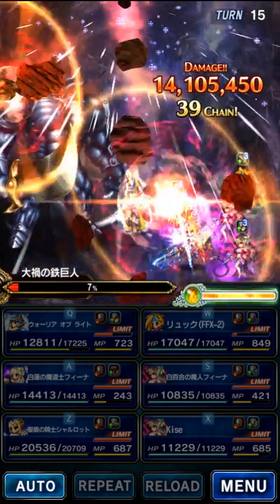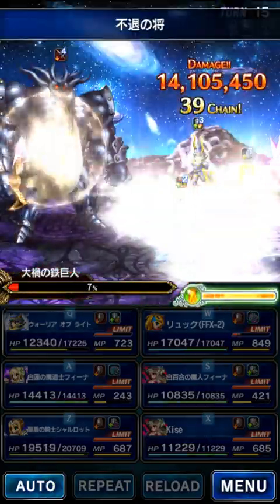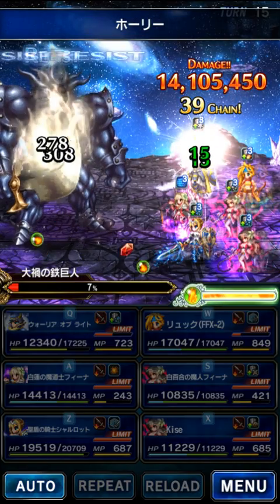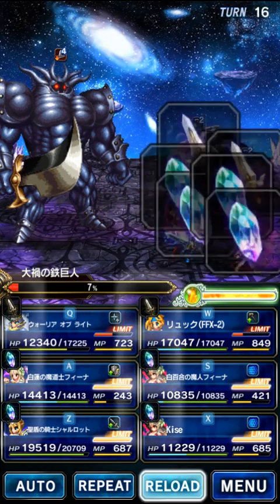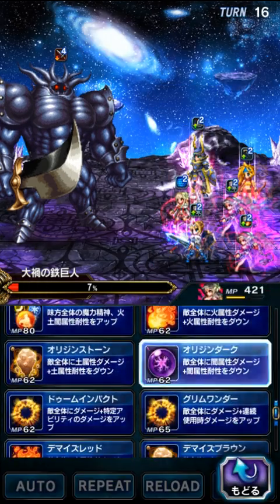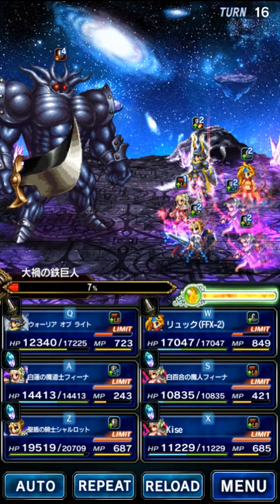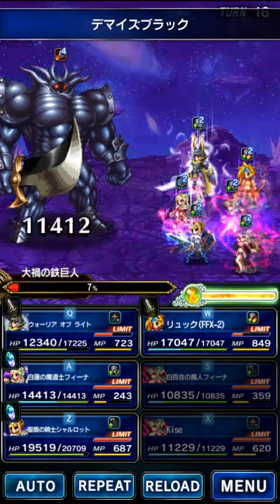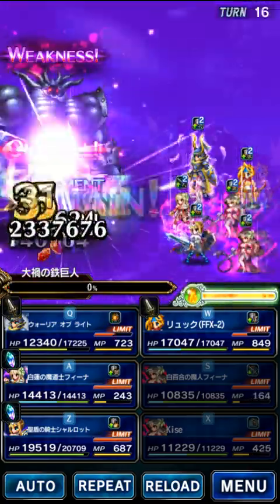The boss is doing an AoE that we can't cover, but we've got him broken really well and all our buffs are up — we're fine. You see these AoEs hitting Warrior of Light that are ignoring Evasion — those are the ones I was talking about. But they don't really deal that much damage. With a tank at about a thousand defense or higher, you're fine. I need to Imperil — let's Imperil and then Triple Cast. The boss is still broken. This should finish him off... and he's dead.